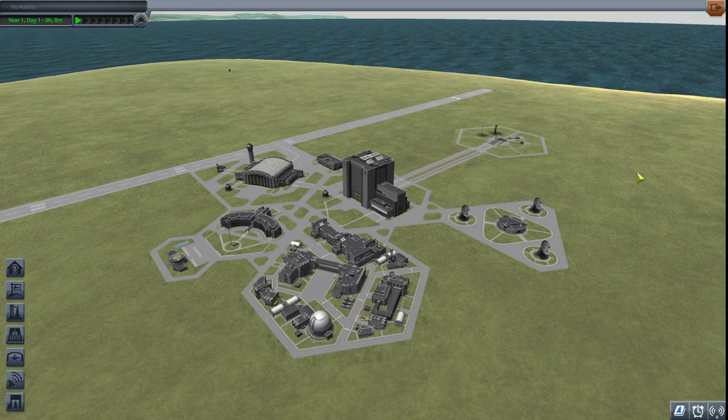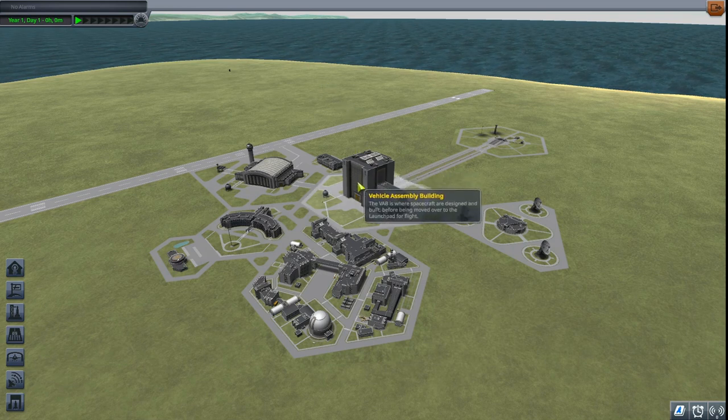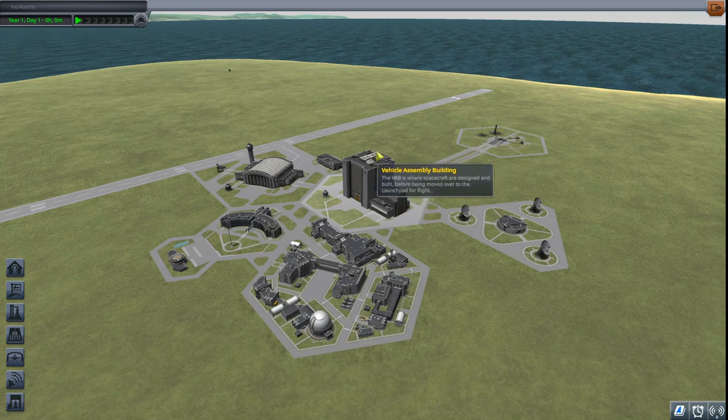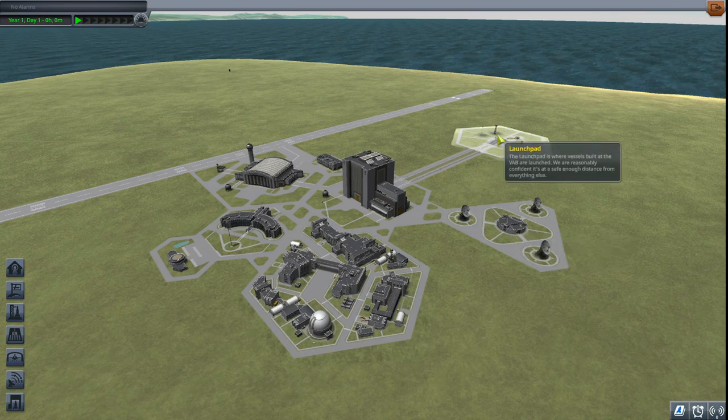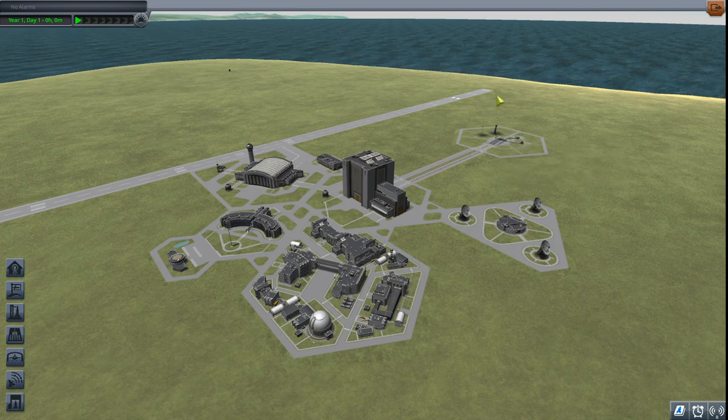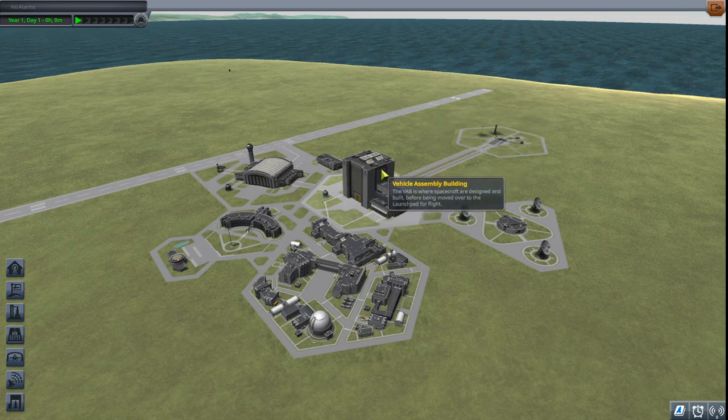Here we are at our launch facility. A couple of the main ones to mention: we have our Vehicle Assembly Building where we do all of our construction, we have the Tracking Station where you can track missions currently in progress, and this is our launch pad where we will roll out our rocket when it's ready and launch it from there. First we're going to start with the Vehicle Assembly Building — just hover over it and click on it.